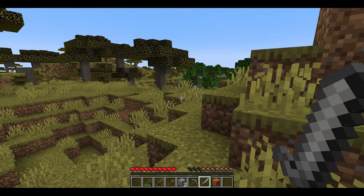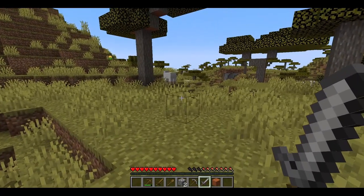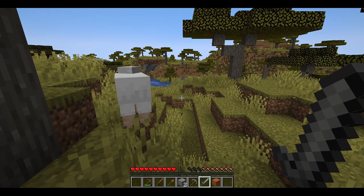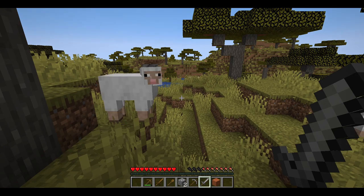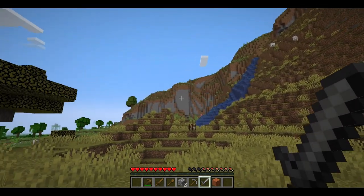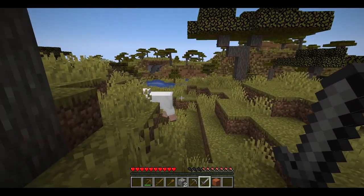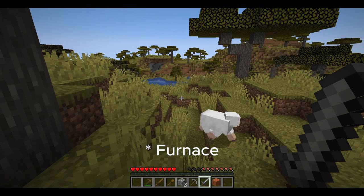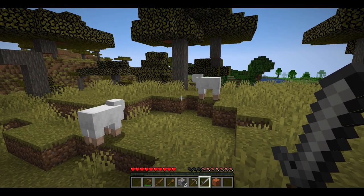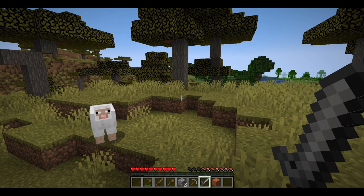The fastest and easiest food source available to you is normally to kill sheep, cows, chickens, or pigs — whichever is available in your immediate surroundings. At the same time you could watch out for stone, which we have in the cliffs behind us, so that you can craft an oven to cook your food in. Use your wooden sword or even your stone sword to kill whatever you have available.